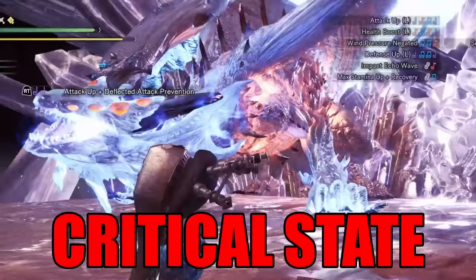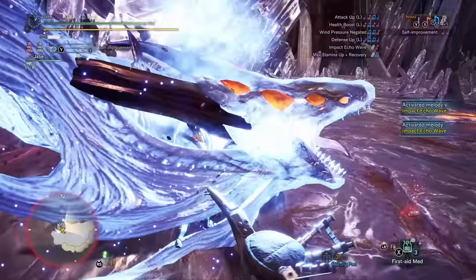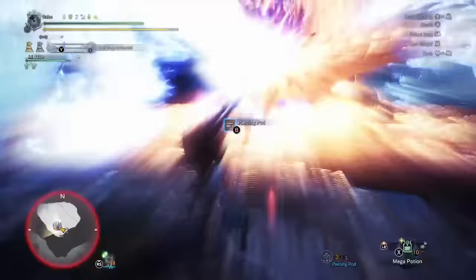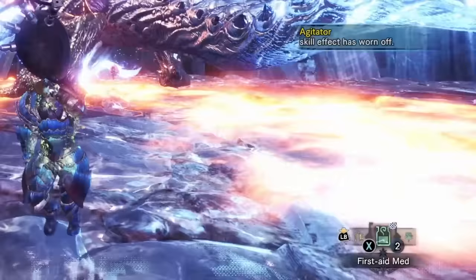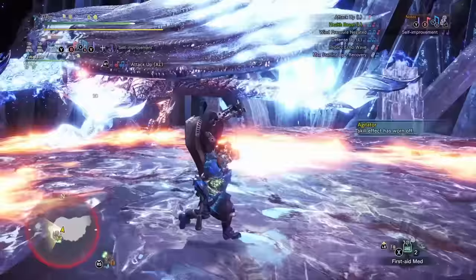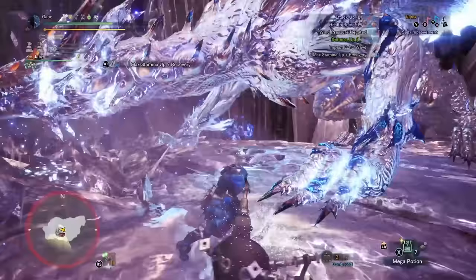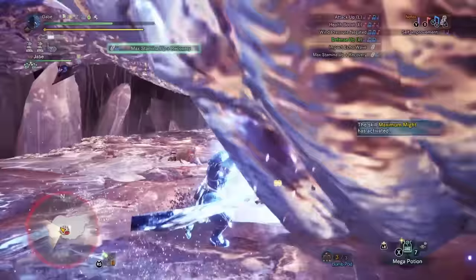There are other things up Xeno's sleeve too. The big one boils down to its critical state. The buildup for critical state is not only visible over time, but once it hits, the monster's abilities are enhanced considerably. After the explosion that blows you back, you'll notice that after a lot of Xeno's abilities — maybe even all of them — the floor is lava. Not only will your health get chipped away just by standing on it, but it also triggers fire blight. This is going to be a big threat for the whole hunting party passively as Xeno performs its other shenanigans.